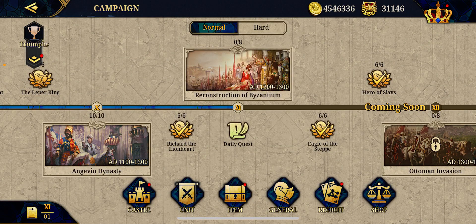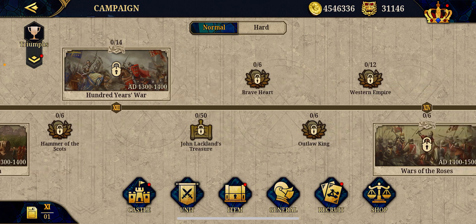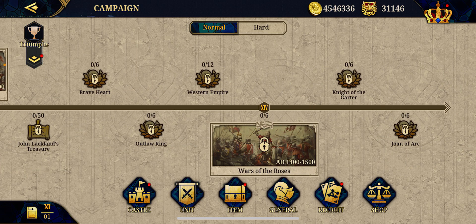We got HeroLegend unlocked: Hammer of the Scots — Edward I — Western Empire, Timor, Eastern God of War, Su Tingfang. So where is it? Hammer of Scots — Jean Lackluck, Treasure, Braveheart, Outlawed King, Western Empires.